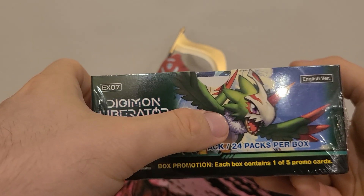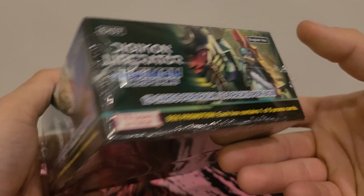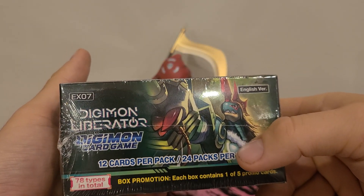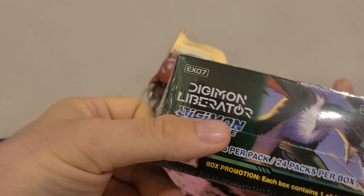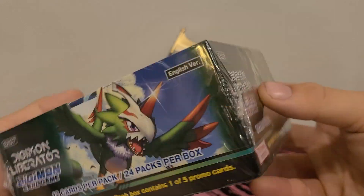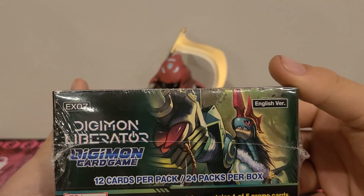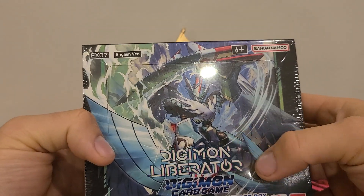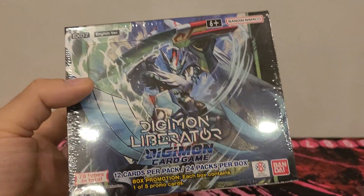Just a quick overview of the box — we got Petramon, we now know his name. This is Galemon, and this one is like GuardGalemon or something like that, and I cannot remember this one's name.